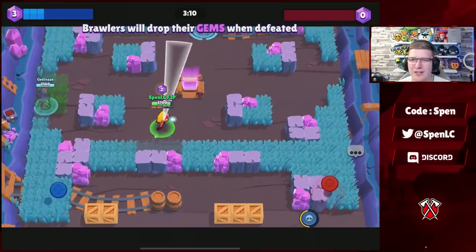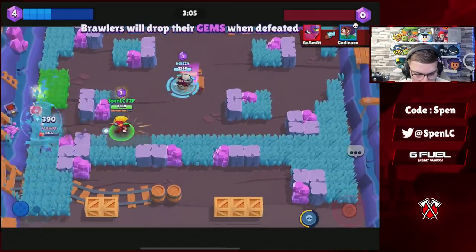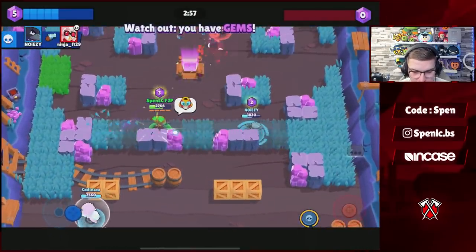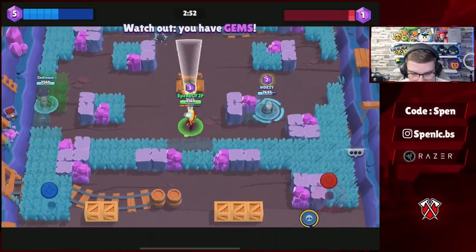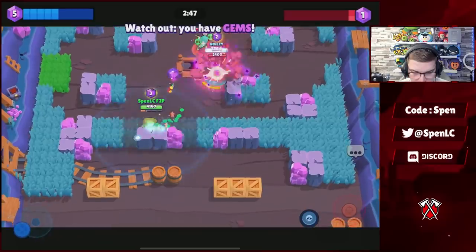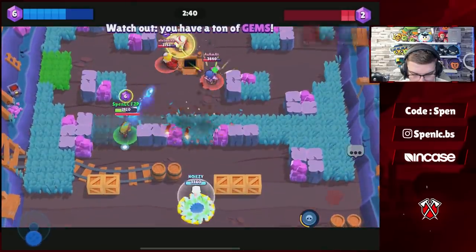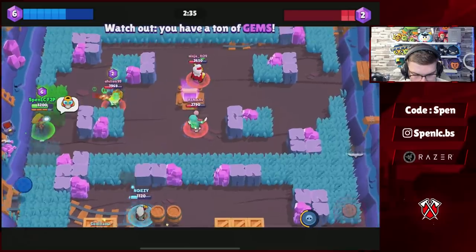Rosa fed Tara's super and then just left lane — I don't understand that. Rosa goes in and should easily win that 1v1 but is missing shots up close against Tara. We take Tara down which is good, but Tara already has super which isn't ideal. Dynamite should get folded by Crow and Max. I've got to be careful — Tara pulls and I activate super to get away, clearing out the pets with six gems.